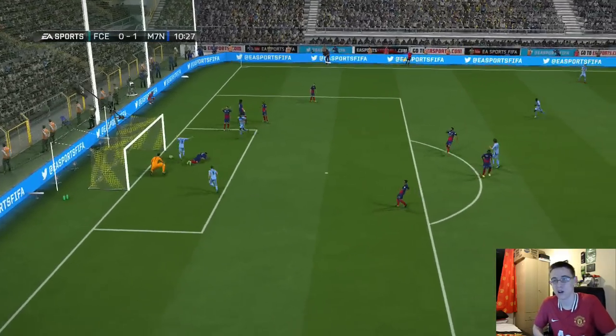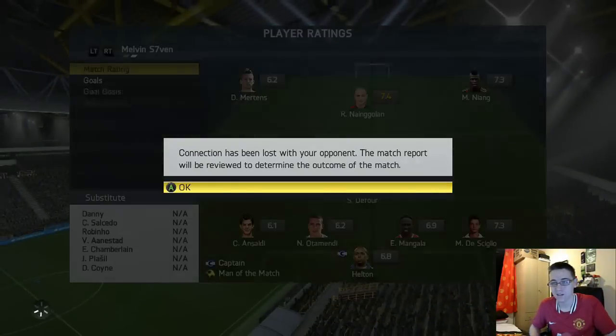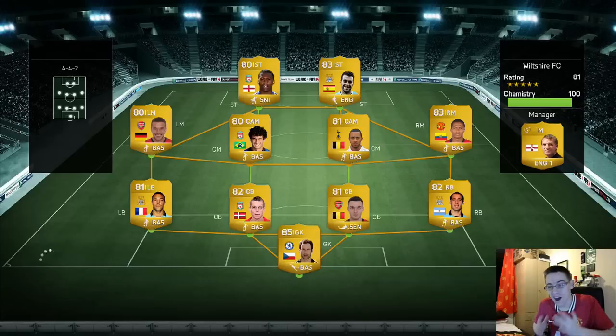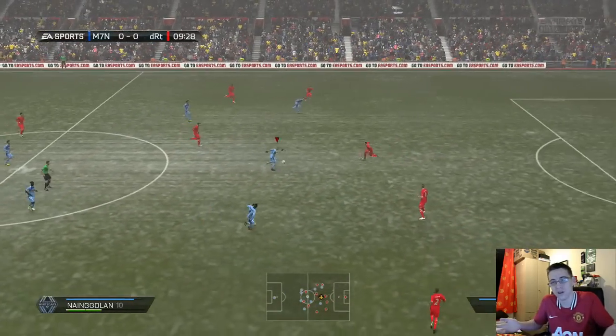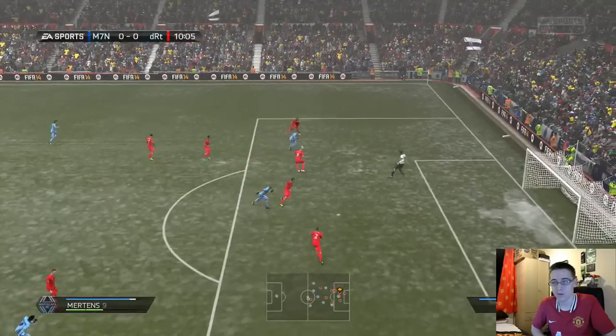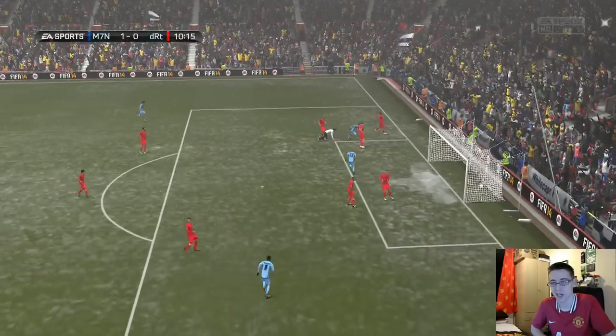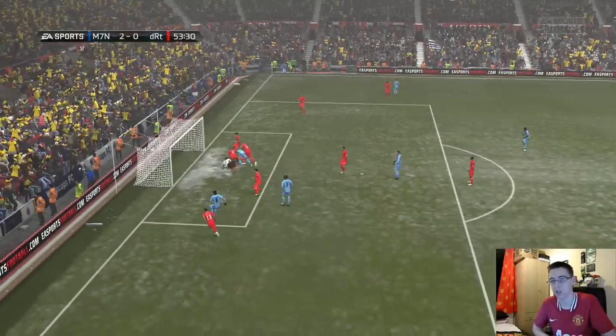A slightly underpowered opponent next but still featuring Sturridge and David Luiz. Nayan to Nyan Golan — 1-0. This guy decides to leave after 1-0. Then a more traditional BPL team with Agüero and Sturridge. Nyan Golan runs onto it, plays in Mertens who takes it around the keeper — 1-0 in about the 10th minute. Nearly every game I was scoring in the 10th or 11th minute. Mangala header from a Nyan Golan corner. That's all the highlights — the game ends 2-0.